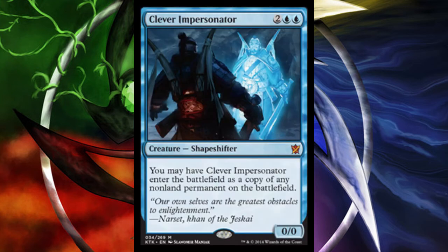The last card being spoiled is Clever Impersonator, a 0/0 Shapeshifter creature for 2 and blue-blue. You may have Clever Impersonator enter the battlefield as a copy of any non-land permanent on the battlefield. The key word is non-land permanent — this isn't just a Clone that copies creatures; it can copy any non-land permanent.